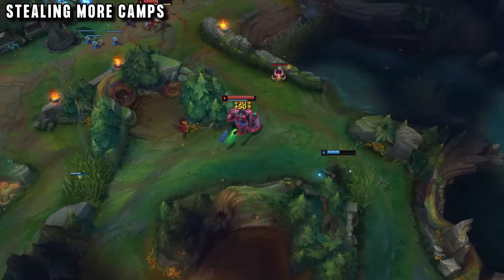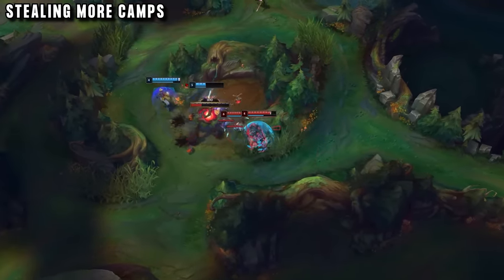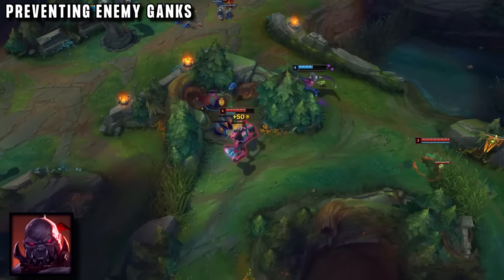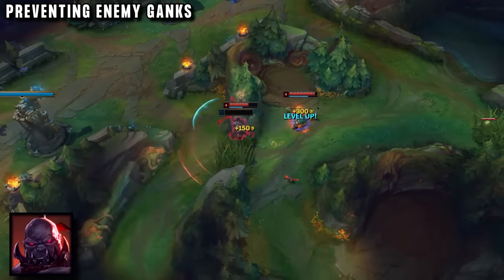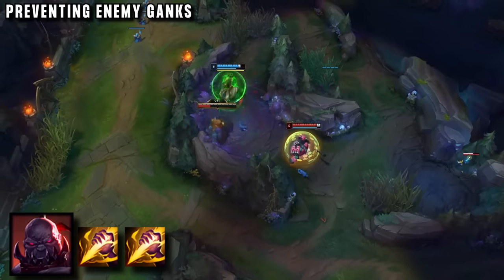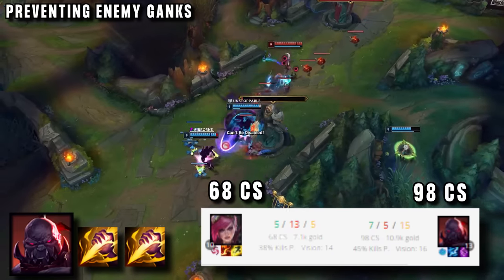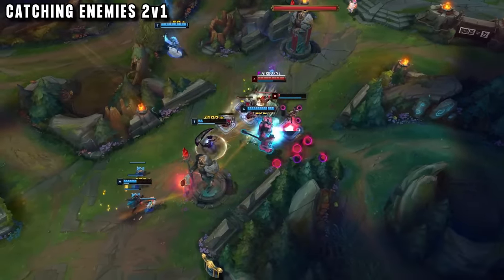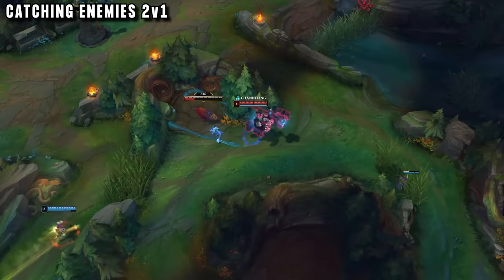If he can completely remove the enemy jungler from the game, their team should have no way to win. There's no time for the enemy jungler to gank, because he's constantly busy dealing with Sion. Instead of fighting mid and top laner, they're fighting to try and get any camp from their own jungle. With Sion always having two smites ready to go, the enemy can't keep up if he's contesting every camp, so they're forced to concede. If he's able to stay even in farm with the enemy jungler, he knows he's completely demolishing that game.